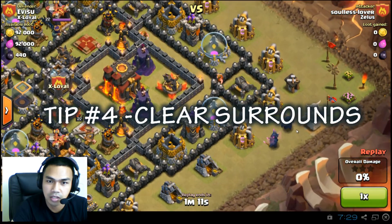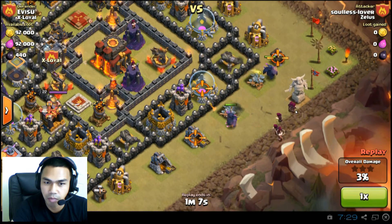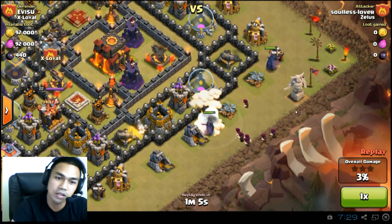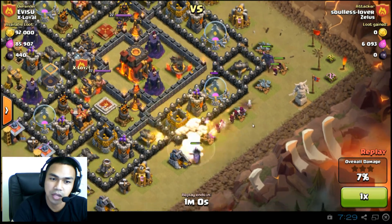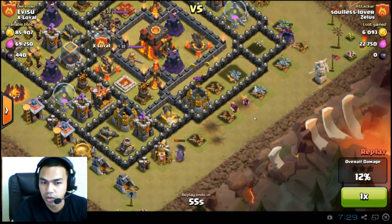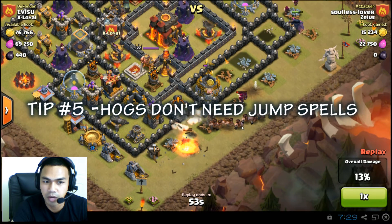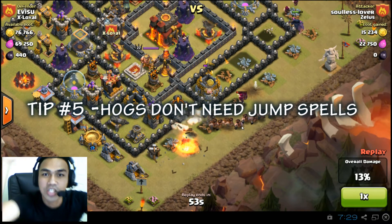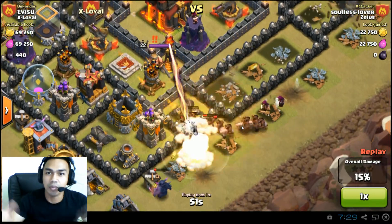Next up is Soulless Lover. Tip number 4: clear surrounds. Watch these two PEKKAs bat down those collectors, and then they go all the way around because he did not clear a space for the PEKKAs to go through the walls into the storages. Now the wizard towers are exposed. And tip number 5: hogs do not need jump spells — they don't need them, they already jump.